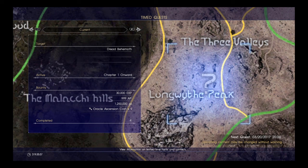One of the first things to do is find out where the fight takes place, and it's right between the Three Valleys and the Long Wait Peak. The rewards for this are pretty good — you get 30,000 experience points for your first fight and 999 ascension points if you still need those.